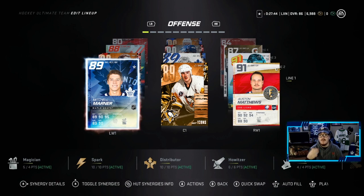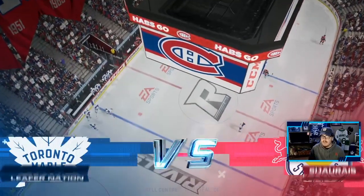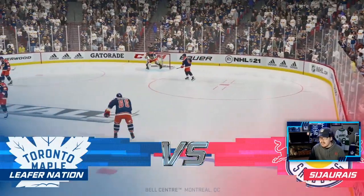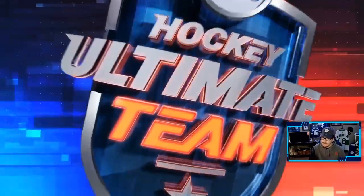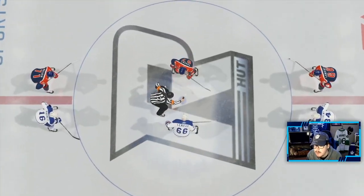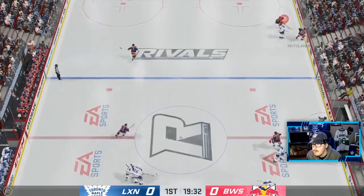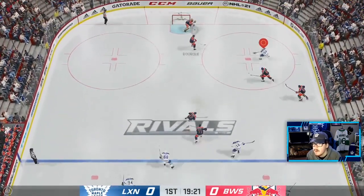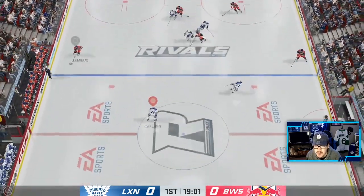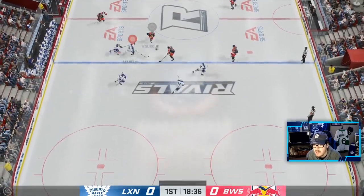Without further ado, we're going to hop into a game and see how this team plays. We're up against Ahab's fan, playing some rivals with the new team. I'm excited to see how they play and how much faster this team is compared to the last one. He's got Lemieux and Crosby on the draw. Pretty much excited to try out the 91 Couturier — a lot of people have him and he's been really good against me, so I can only imagine how good he's going to be.